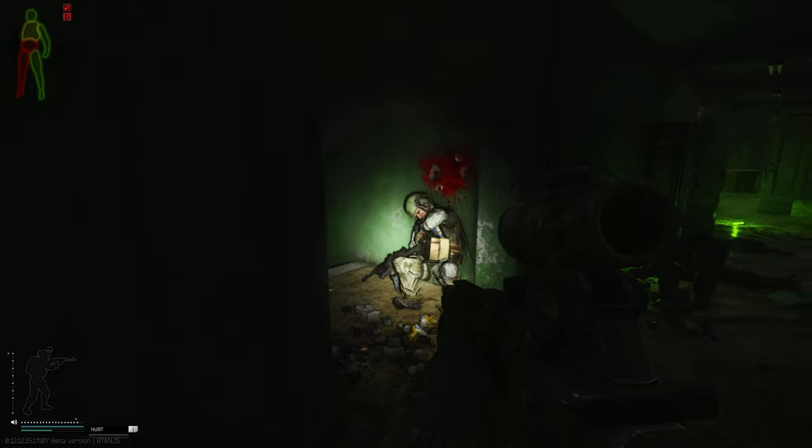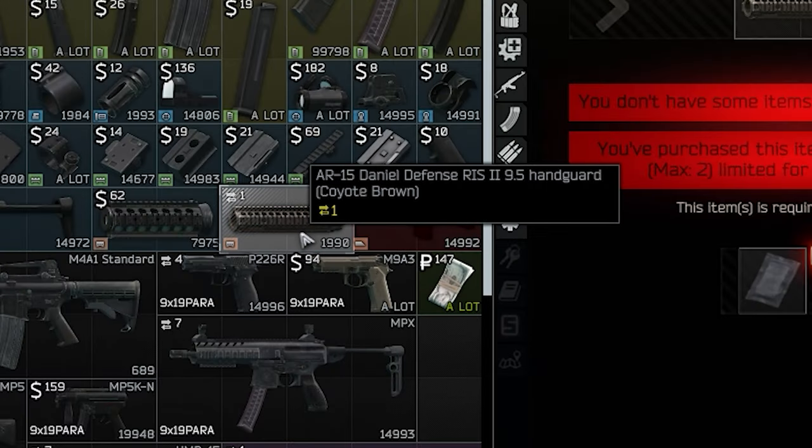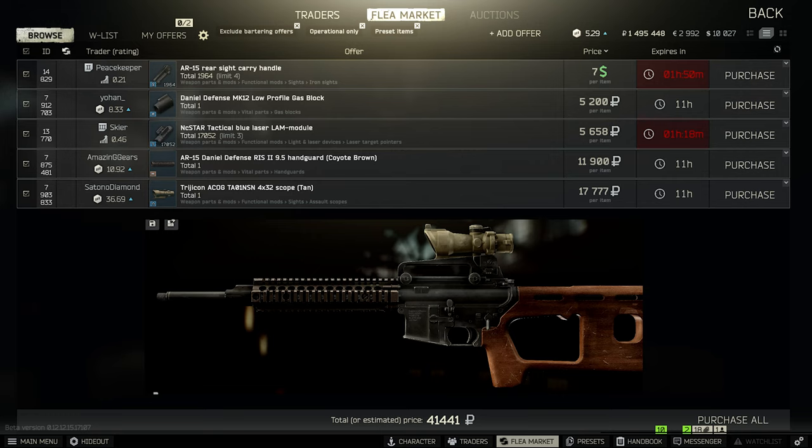You'll be very glad about that flashlight mid-raid when you decide to check out Dorms. For the handguard, I'd strongly recommend the AR-15 Daniel Defense RIS2 — it's available at Peacekeeper level one and you can trade it for one emergency water supply. Other than that, you're free to mount whatever you want. A muzzle brake is optional and doesn't make a huge difference on a single-fire weapon like the ADAR.